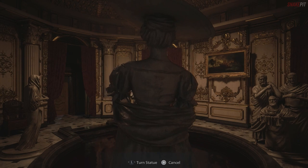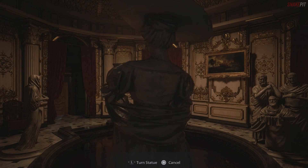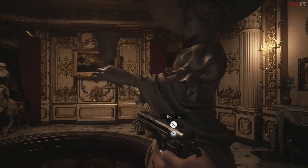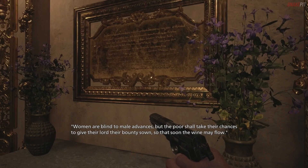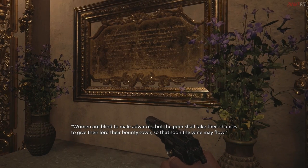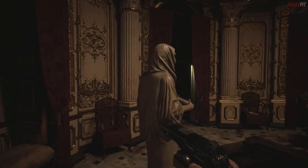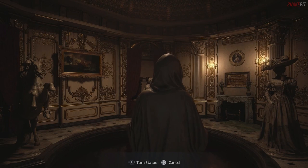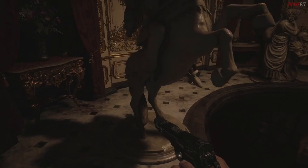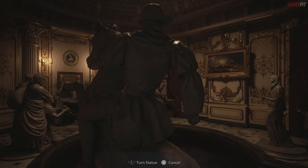I'll put the time tags in the description so you can fast forward. This is one of the simpler ones — if each statue has two different ways to look, there's not really a lot of options. It's like trial and error. I remember there's a mathematical equation for this, something with an exclamation mark — factorial notation — four and then two. I hated that part of math, advanced algebra or something.